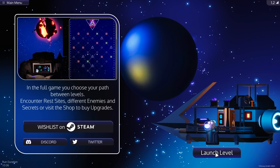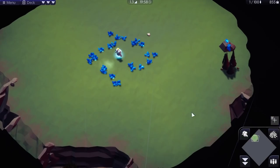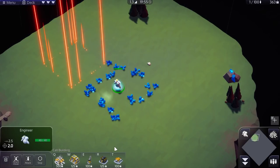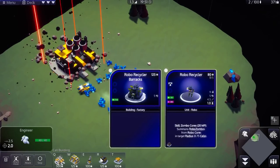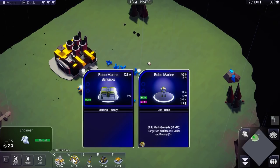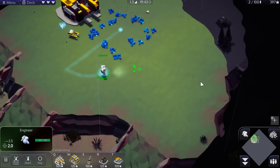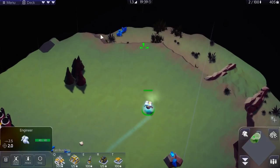Looks like we have another level. In the full game, you'll be able to choose your path between levels - rest sites, different enemies, secrets, or visit the shop to buy upgrades. Okay, this is selling me. It took a little bit just to get used to it, but now that I'm getting into it, it makes a lot more sense. The Bounty Hunter upgrade wasn't specifically for a Bounty Hunter unit - it was just more generalized.